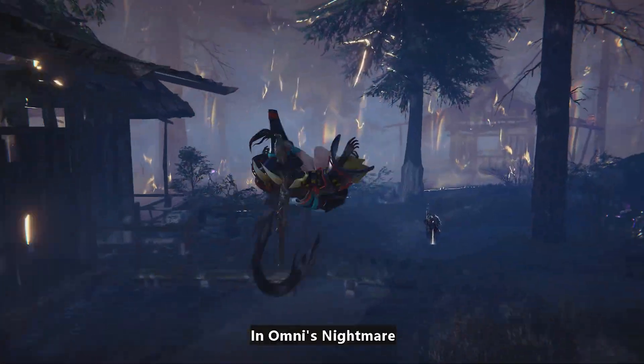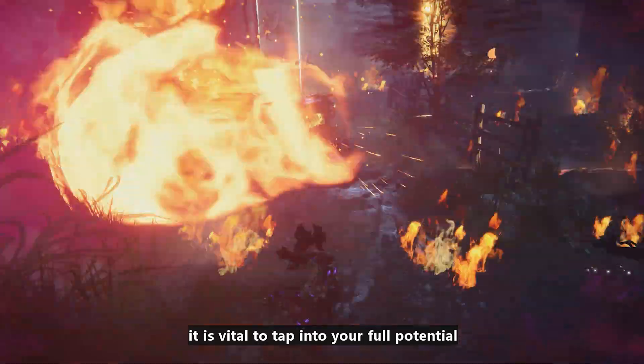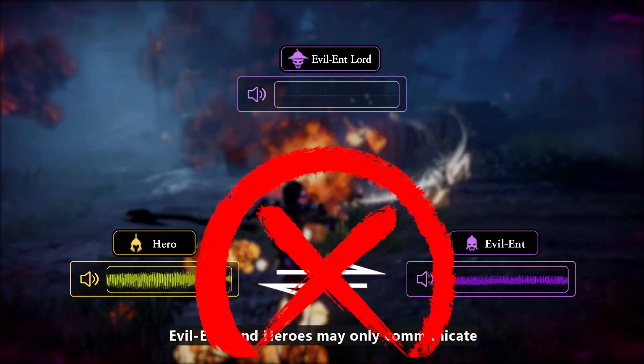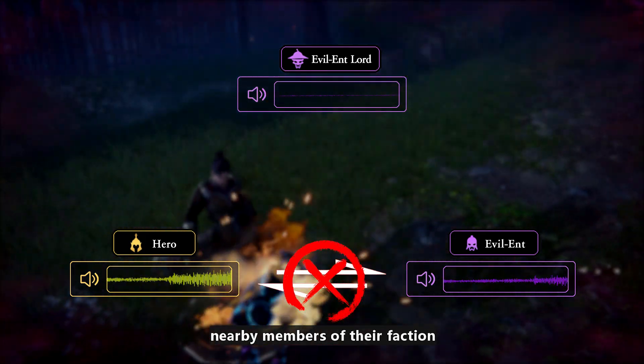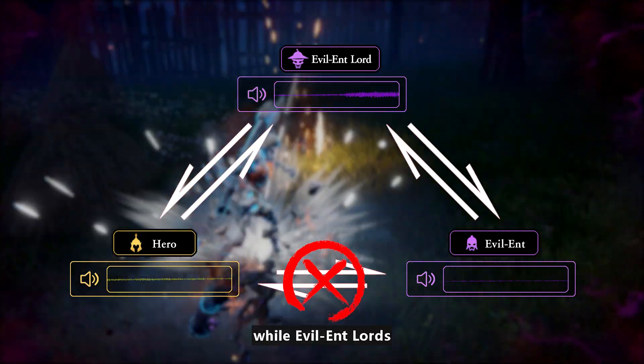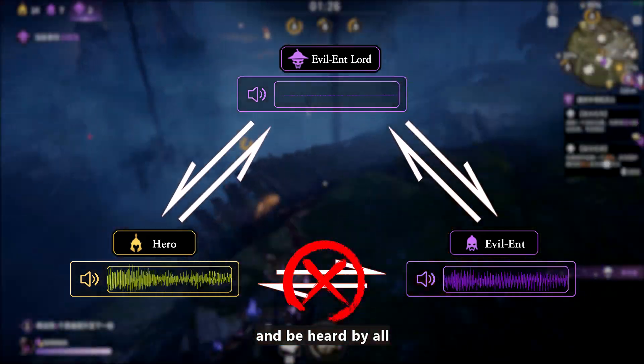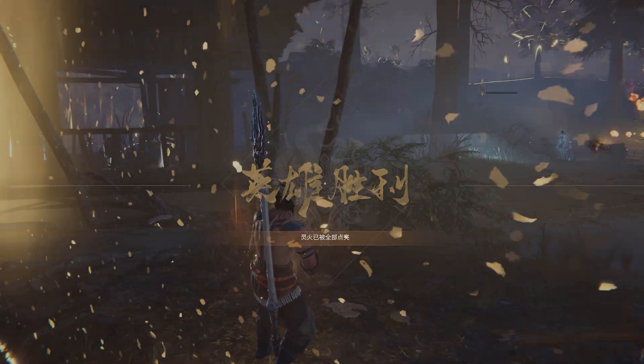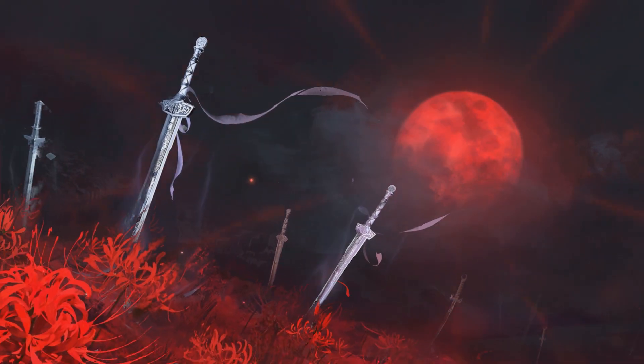In Omni's Nightmare, it is vital to tap into your full potential and use voice chat. Evil Ents and heroes may only communicate with nearby members of their faction, while Evil Ent Lords can hear and be heard by all. Omni's Nightmare — Faction vs. Mode — available on March 11th.